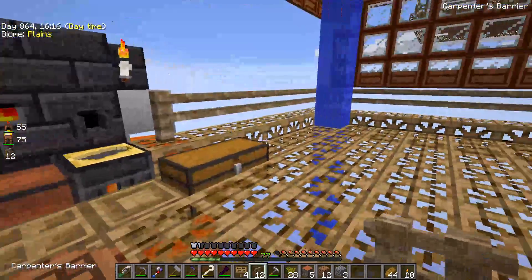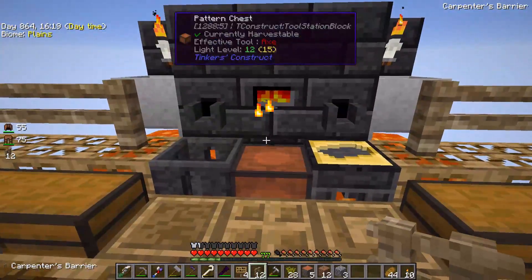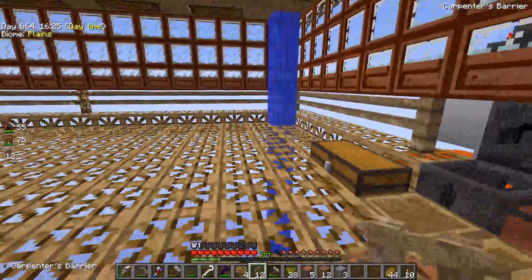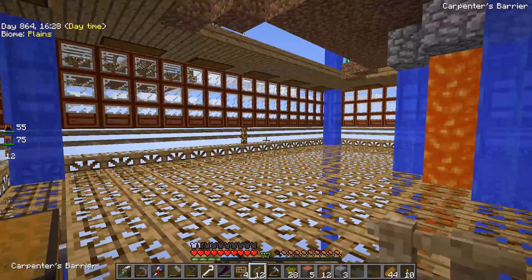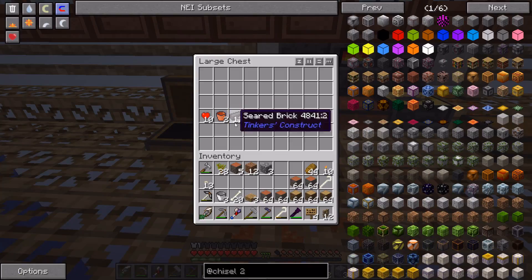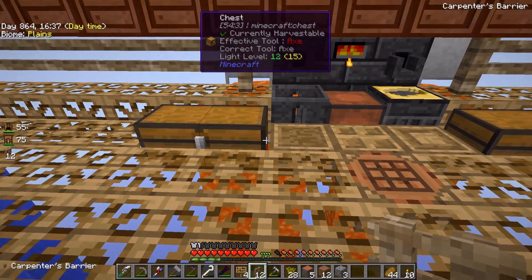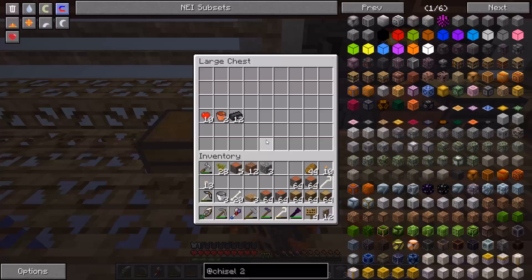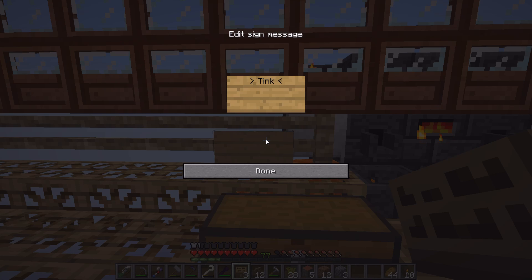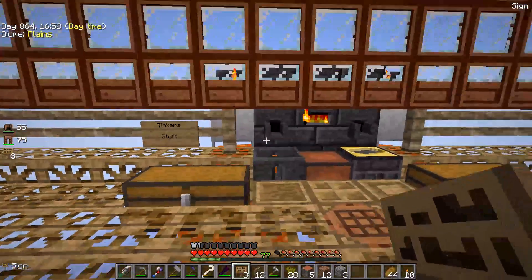I don't think I'm gonna go super big or do a double setup like I did in the last one — it can be a bit of a hassle. I was also doubling all of my ores by pulverizing them — I'm not sure if I'll do that. I've got signs — tinker stuff, and we've got Iguana's Tinkers in there too.